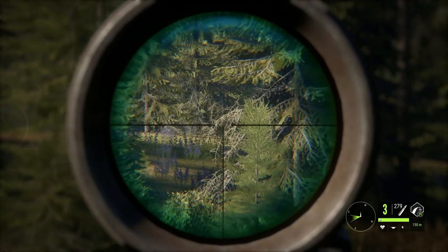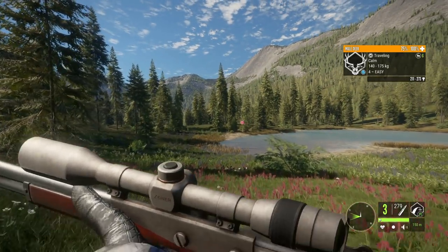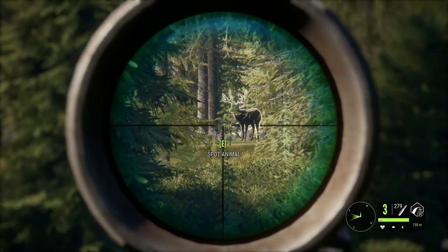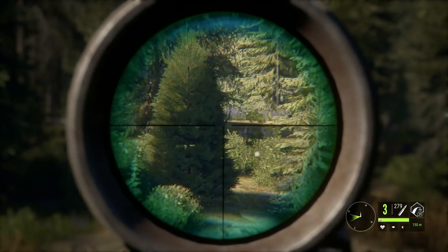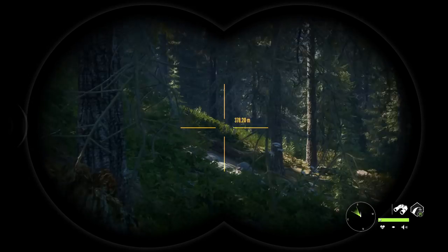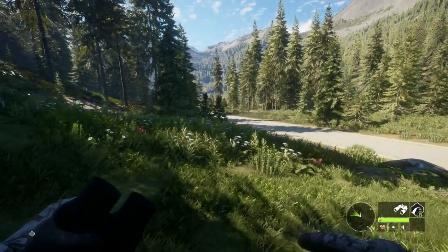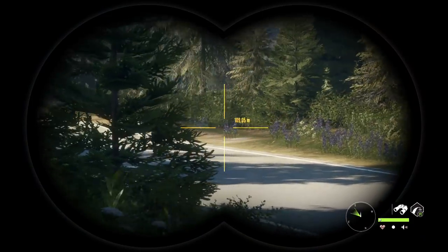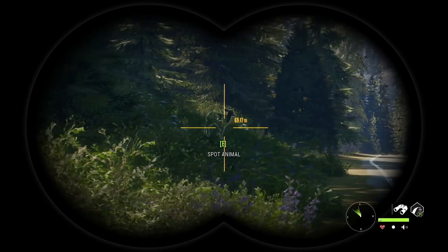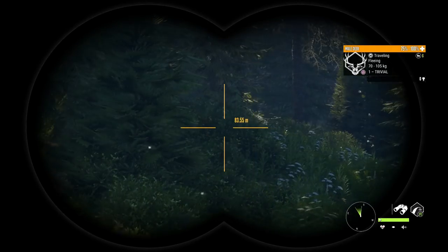We'll go ahead and get lined up with the 45-70 and hopefully we can get him down without too much issue. I want to get him to stop — I don't have the 22 with me, I probably should go get it because it is hard to get things to stop without it. I ended up spooking them off, but I think we've finally caught up to them. Let's watch this road and see if they all cross over, because that's typically how the herds act in this game.